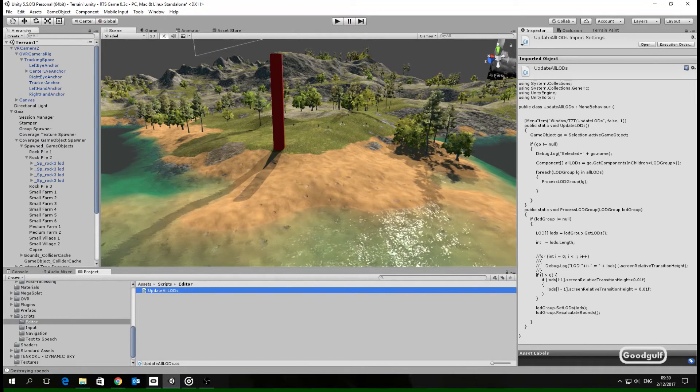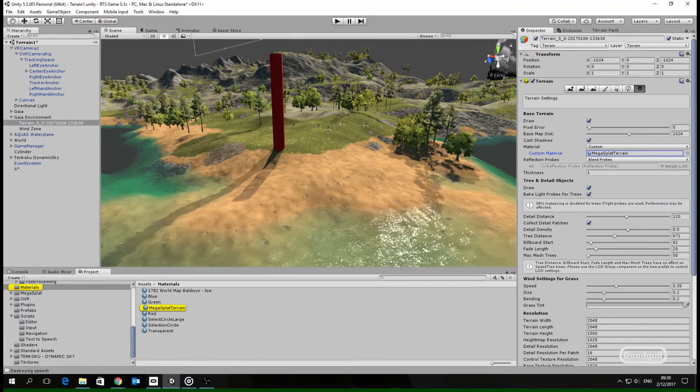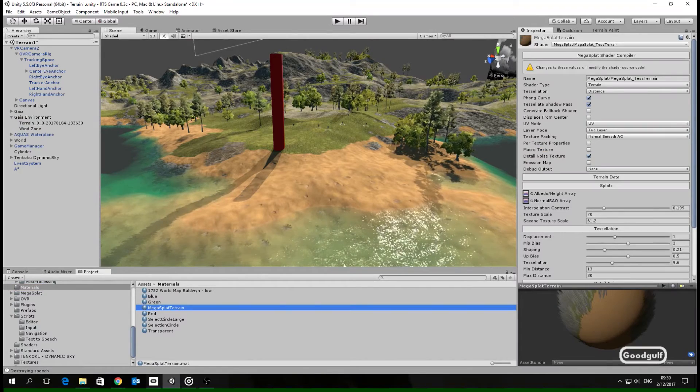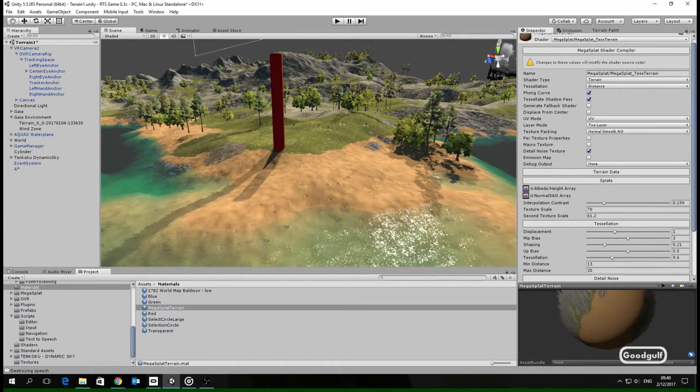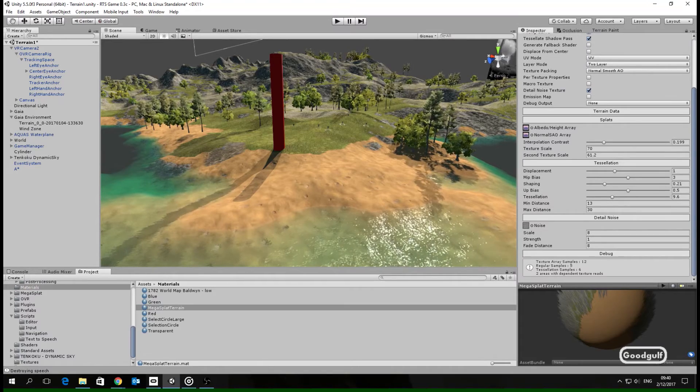Also, I can highly recommend Megasplat. Without it, you will see tiling on your mountains and large terrain patches — Megasplat can remove that tiling expertly. I will create another video to show how easy it is to apply Megasplat to Gaia terrain. That's it for this video — thank you for watching, I hope you enjoyed it!